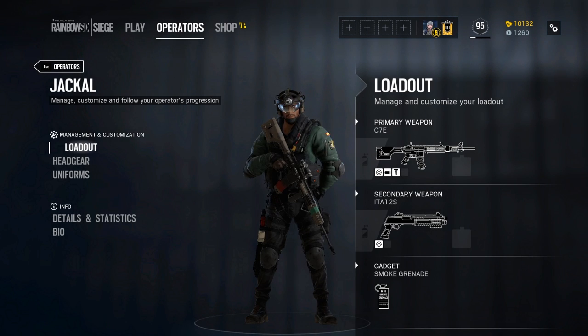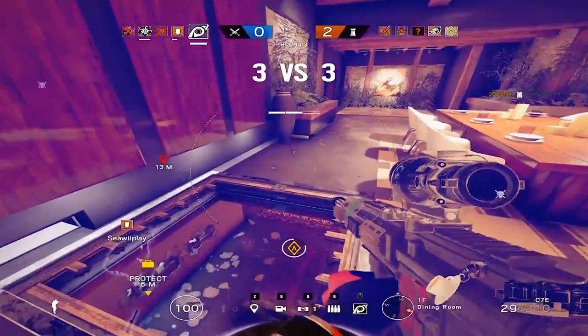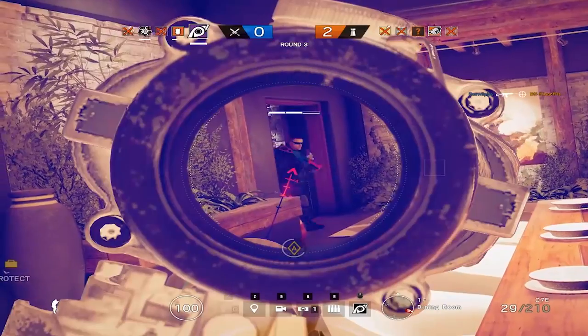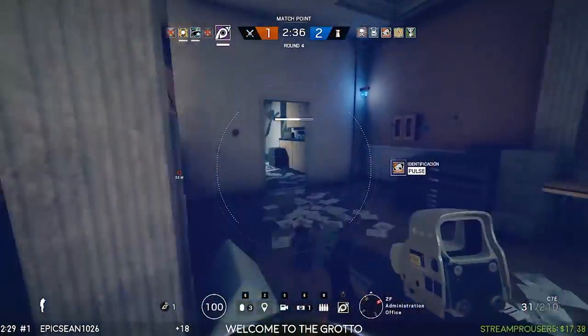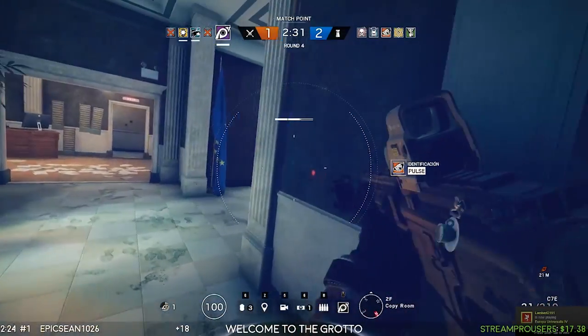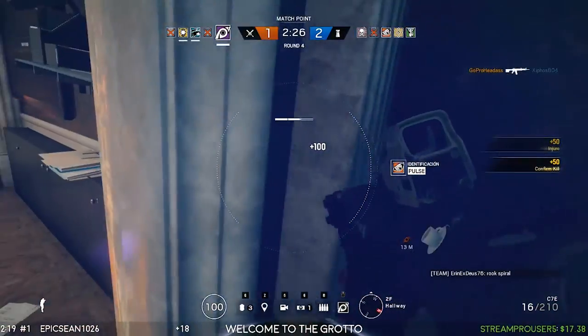Jackal's most versatile and arguably most meta loadout is the C7E with an ACOG scope, foregrip, and barrel attachment of your choice — I'm personally a fan of the flash hider. Alongside it I run the short shotgun plus smoke grenades. The shotgun's ability to take out hatches is very useful, and the assault rifle can operate effectively at just about any range. You can also run the AR with a close range sight combined with an angled grip and laser for a more CQB style of play. If you really don't like the shotgun, you can swap it out with the pistol and use breaching charges instead.